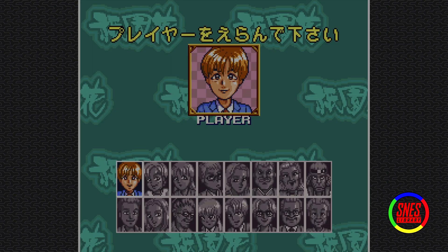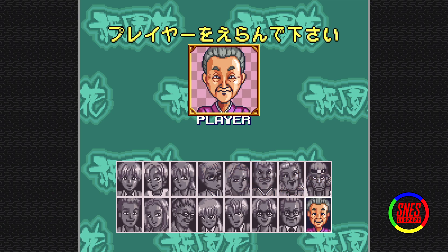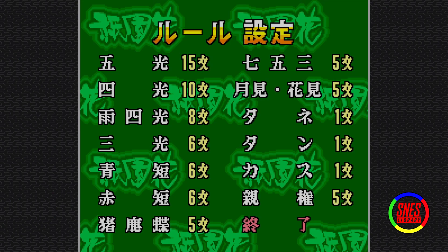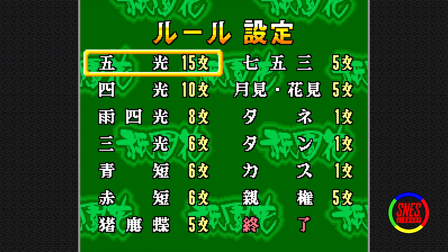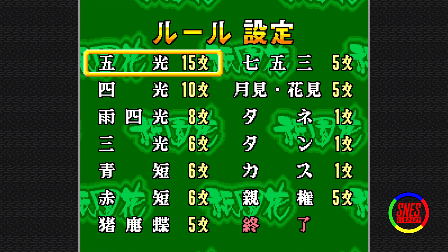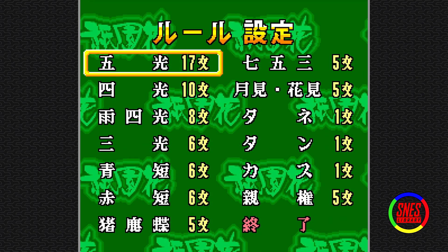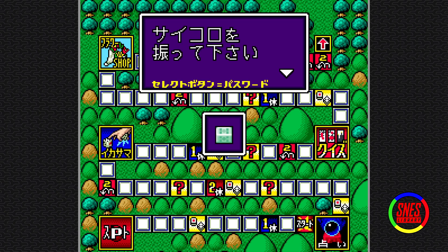This one. Player? This guy. He looks trustworthy. Oh, this is the rules. Which rules? First one? It's point values. Okay, whatever. What is this game even? Oh hello. It's a board game.